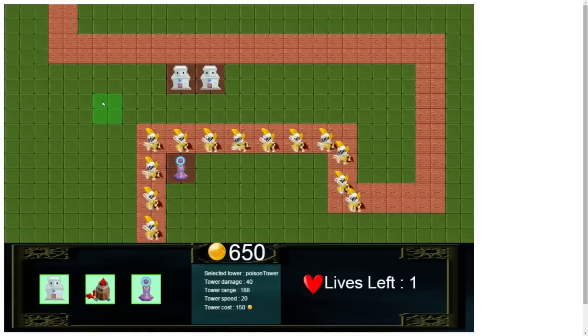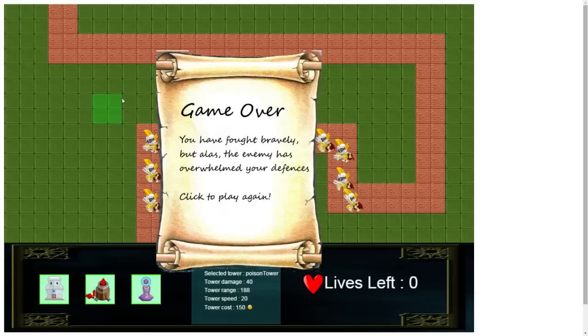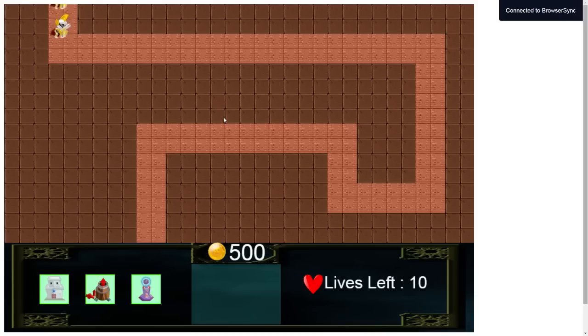When you click on the tower it can build, but when you press the building mode button again it exits building mode. I'll show it afterwards after this game over screen. If we click it'll just relaunch.